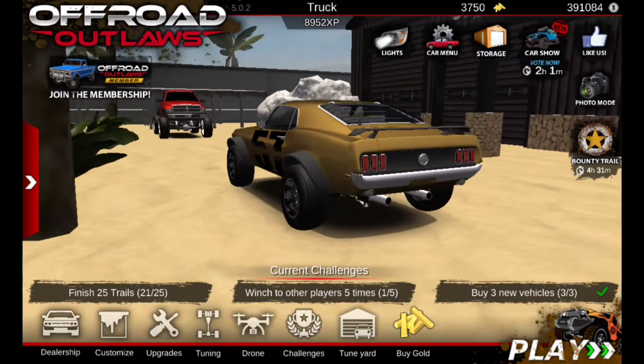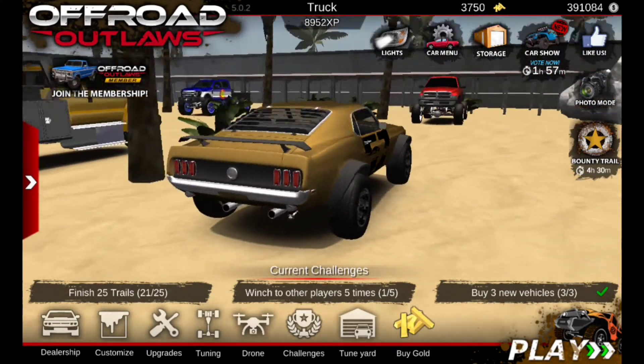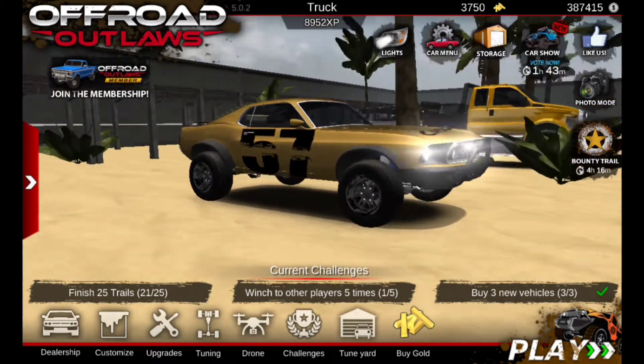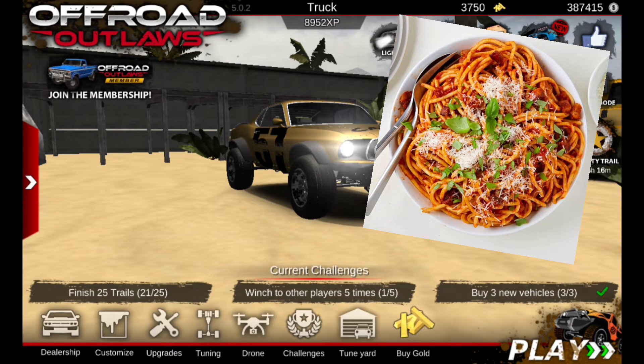We got the Baja version of the Mustang in Offroad Outlaws - the desert tan look which looks pretty sick. Guys if you did enjoy make sure to leave a like and subscribe to never miss another video. It's a will for this editor to put spaghetti on the screen - spaghetti on the screen has been activated! Hopefully I'll catch you guys next time in a brand new video. Until then, peace out.